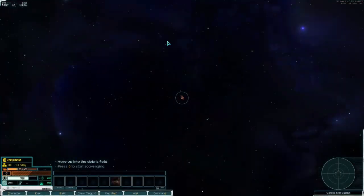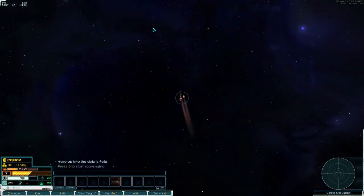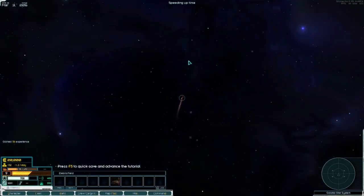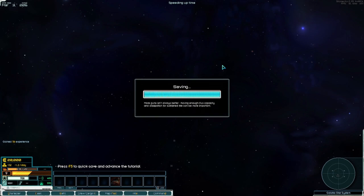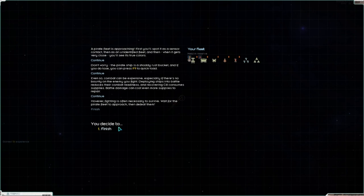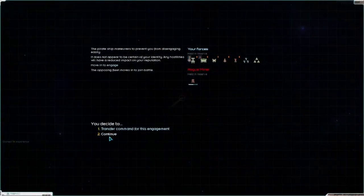Especially early on, we'll try to go as much with carriers as possible. I don't know why it wants me to quick save on Iron Mode... Carriers only. So early on we might see some Ventures or Shepherds, but I look forward to getting rid of those.